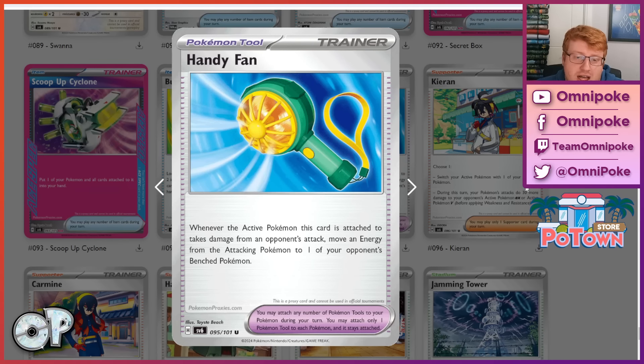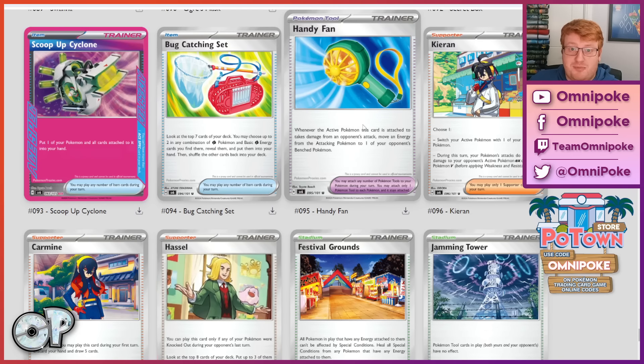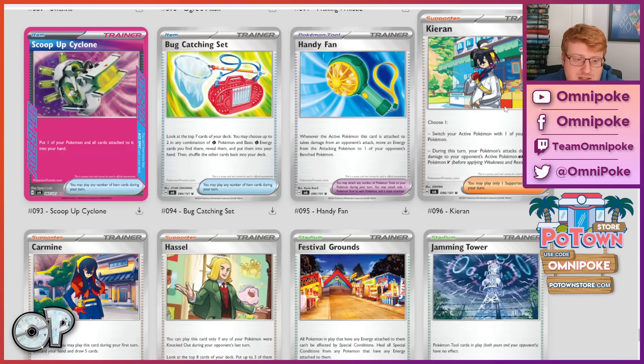We have Handy Fan, a tool card that says when the active Pokemon this card is attached to takes damage from your opponent's attack, you move an energy from the attacking Pokemon to one of your opponent's benched Pokemon. Some extra energy disruption seems pretty okay. I don't think this is an amazing card, but if there are going to be one-turn-attachment-style decks in format, similar to how Bouffalant or Klawf EX have been tech cards to sit in the active and be a headache, it could be a spanner in the works as a one-of. I'm not holding out a huge amount of hope, but it's a reasonable one-of given all the controlling stuff in format.